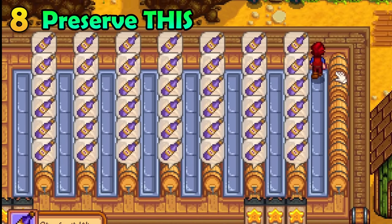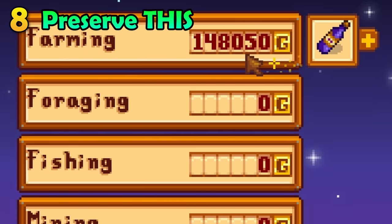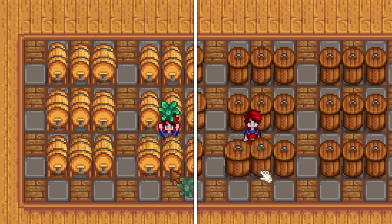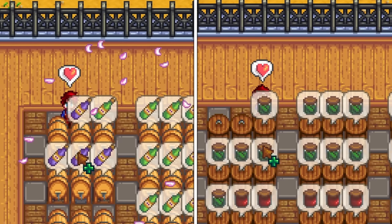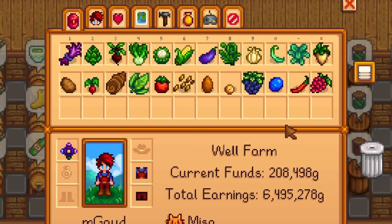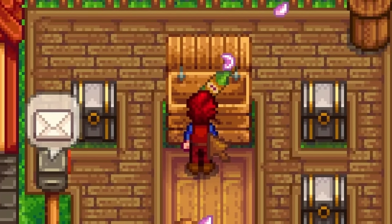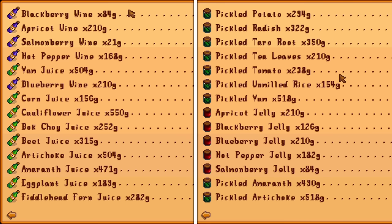Everyone believes that kegs are just better than preserve jars, but preserve jars have one advantage — they add a base amount of 50 gold to any crop placed inside of them. So really low value crops benefit more with preserve jars compared to kegs. Here's a list of crops that will be more valuable when used with jars. However, kegs are always going to be better when you are using higher value crops.